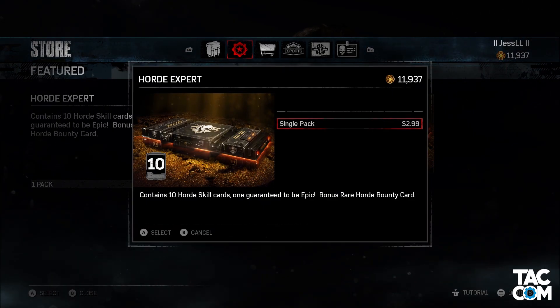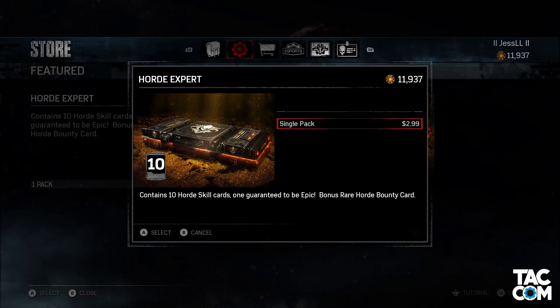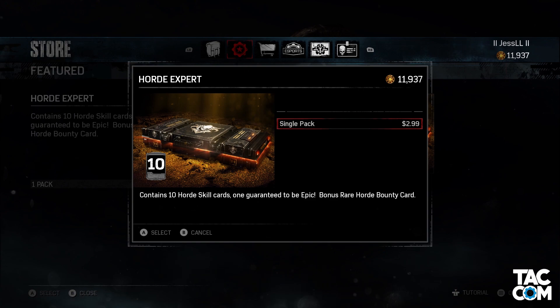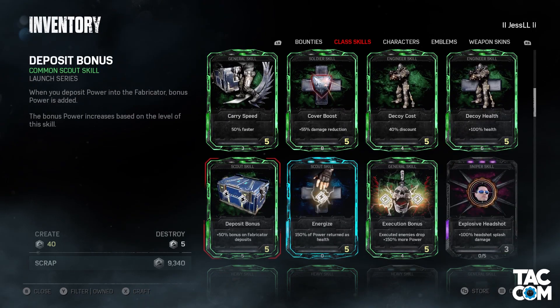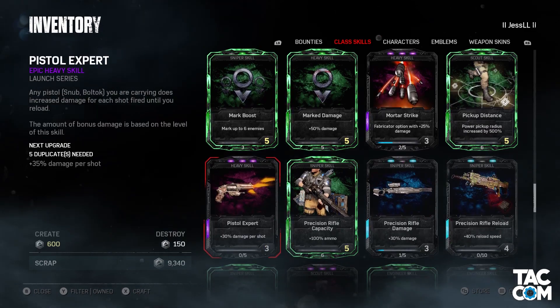This is a new gear pack that will only be purchasable with real money for $2.99. This pack contains a Horde bounty and 10 Horde skills. Within these 10 skills, you have a guaranteed epic skill and a possibility of up to 3. This is great for anyone looking to complete the skill card collection, but sadly, once again, it's another pack without a credit option.